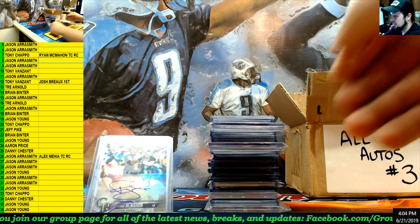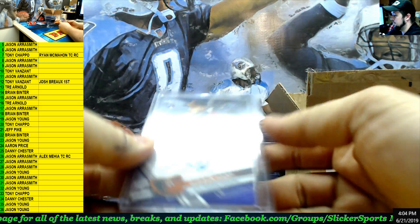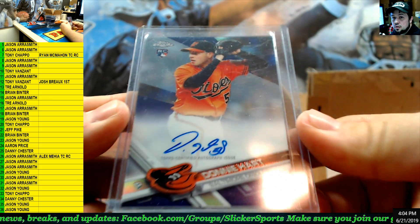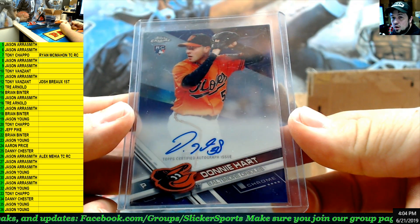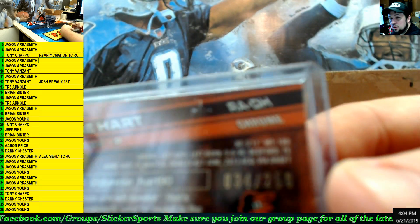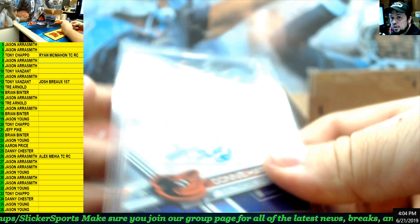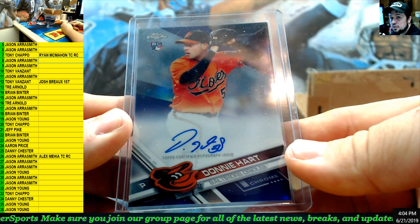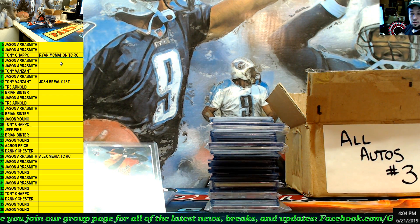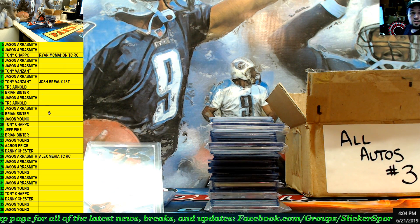Next up — Topps Chrome rookie auto, Donnie Hart. Number 18 — this is number 34 of 250. Donnie Hart, number 18 — Brian Binter.